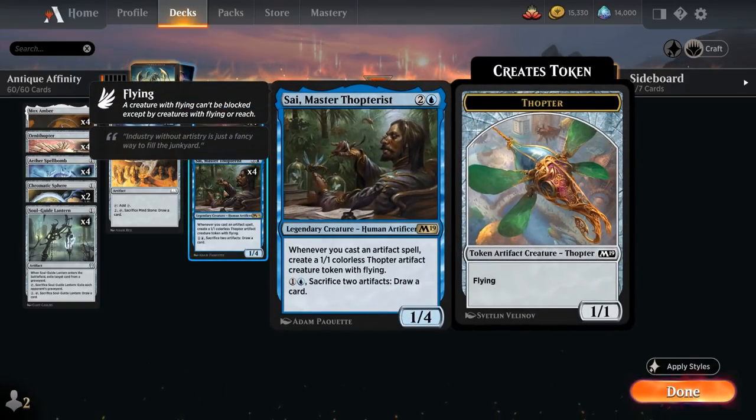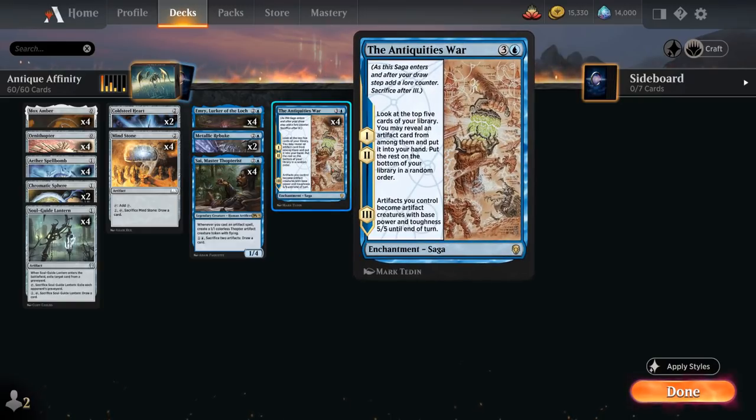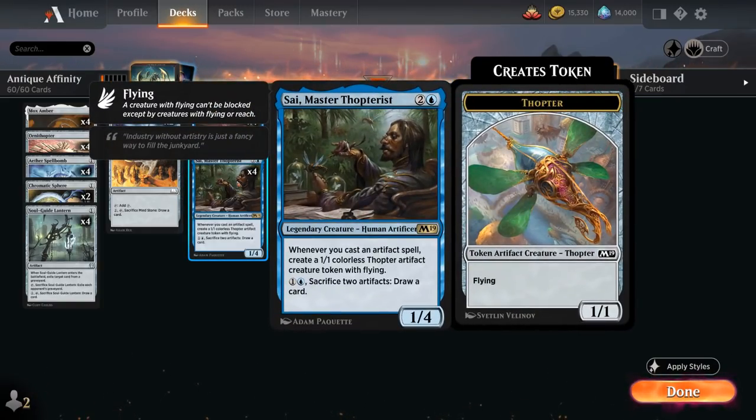We've got the full playset of Psi, Master Thopterist, which has great synergy with the Antiquities War. This 3-mana 1/4 legendary human artificer says whenever we cast an artifact spell, create a 1/1 colorless Thopter artifact creature token with flying. Psi can generate an army of 1/1 tokens that will eventually turn into 5/5s on the third chapter of Antiquities War, and also enables Mox Amber. If we have an opening hand with Psi, we often want to hold our zero-mana artifacts until after playing Psi to generate a whole bunch of Thopters at once. For one blue mana, we can also sacrifice two artifacts to draw a card — useful in response to removal spells.